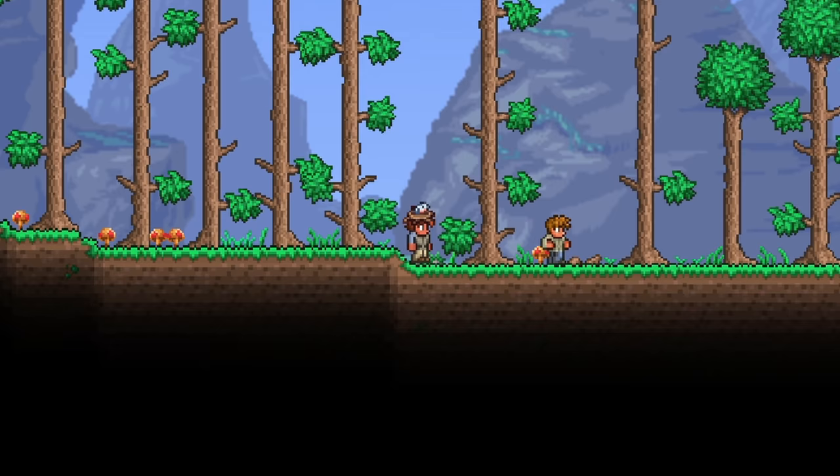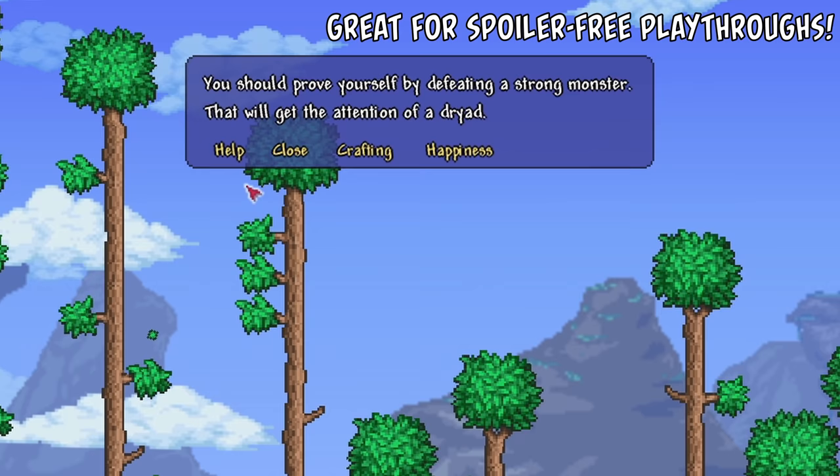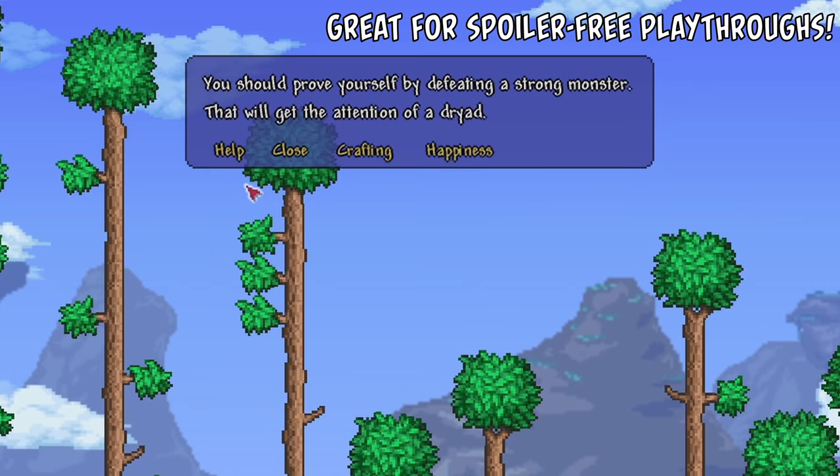The next tip I have is to use the Guide. You know that weirdo in your world when you just spawned in? That's not another player — it's an NPC, and he's more helpful than what he looks like. Firstly, he gives you super vague general guidelines on what to do next. But more importantly, his crafting function is pretty good.